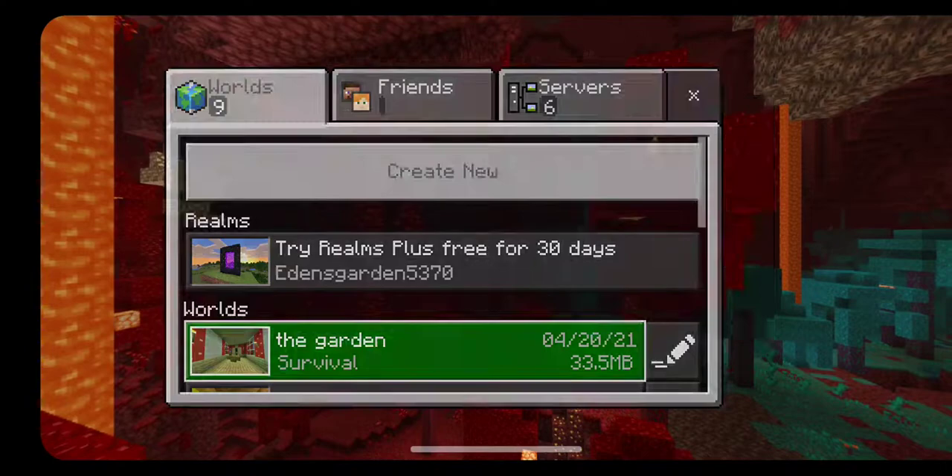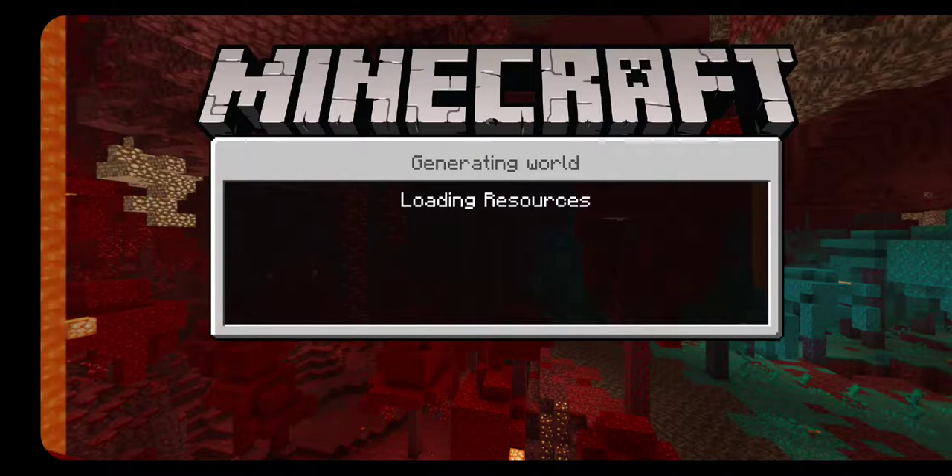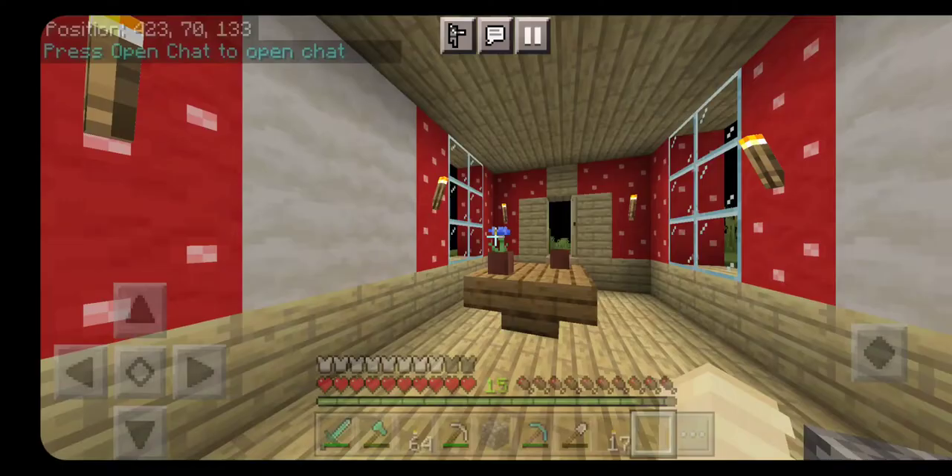Today we're gonna join the garden again with my sister. Say hello, child. Hi! She says hi. We're joining the garden — it's the world that we were starting to play in the last part.